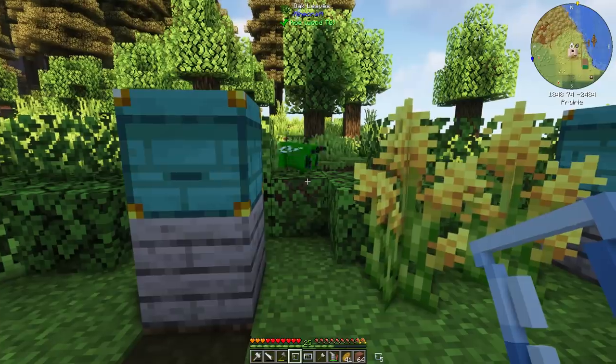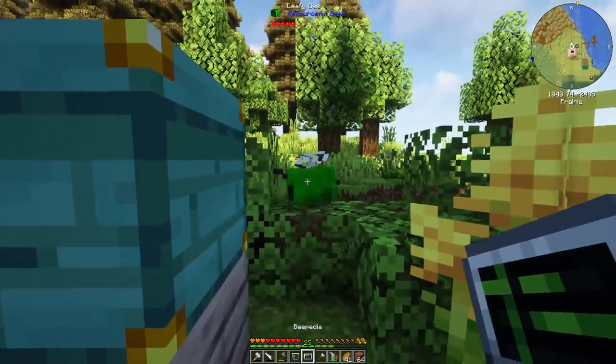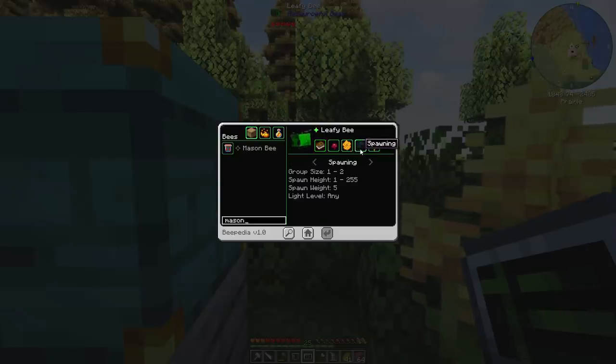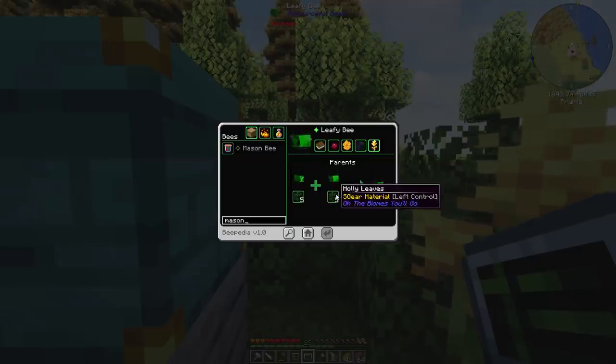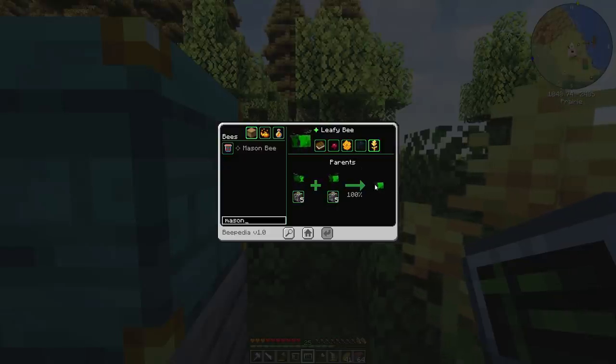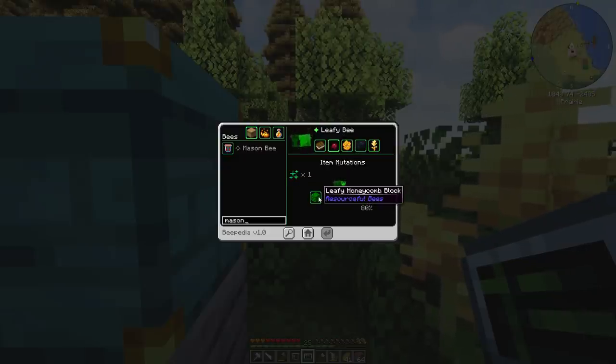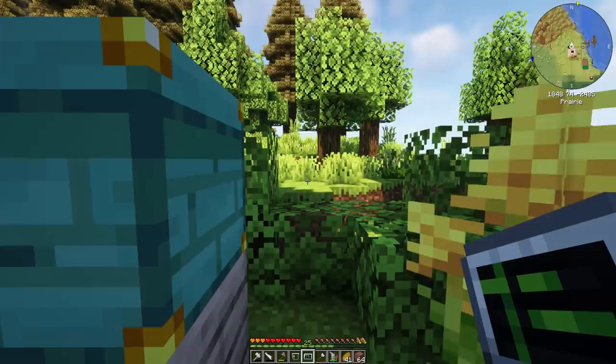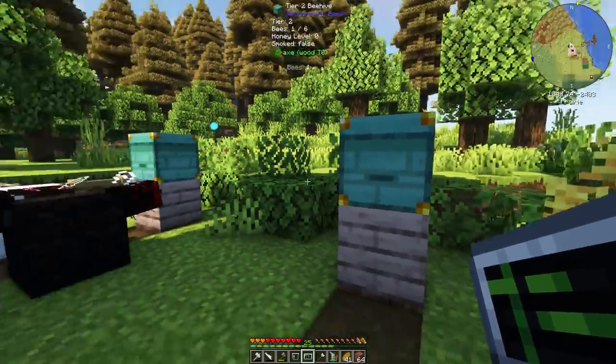Because I really want more leafy bees I'm going to check this guy out with the Beepedia. If you right-click on him it automatically gives you the entry for the one you're looking at. If I feed these guys leaves they'll breed into other leafy bees, and mutations-wise they will mutate leafy honeycomb blocks into potentially a jar with a leafy bee in it. So I'm going to wait until he's giving me enough honeycomb to do that.